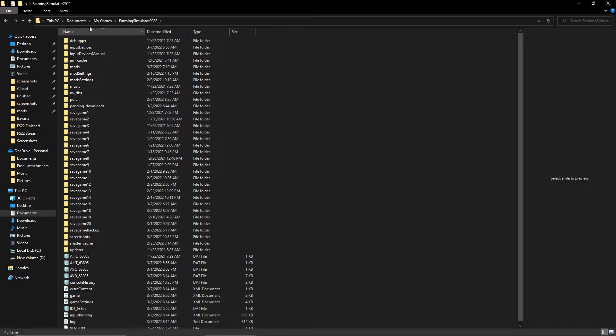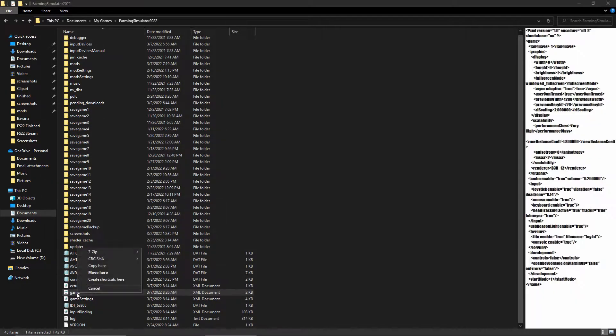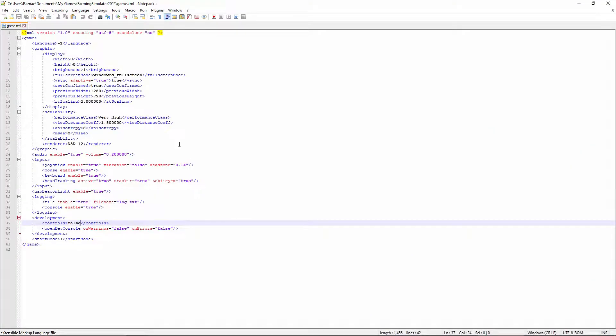Once you find your game directory, scroll all the way down and you'll see the game XML document. You're going to right-click it and then select Edit. You can edit with Notepad++ or just regular Notepad. I like Notepad++ because I've gotten used to it — it has different colors that make seeing things much easier.